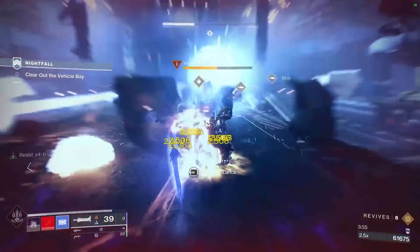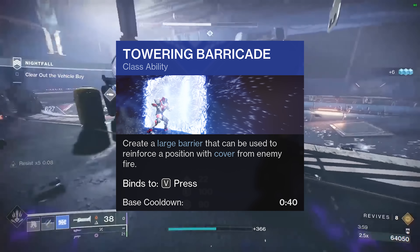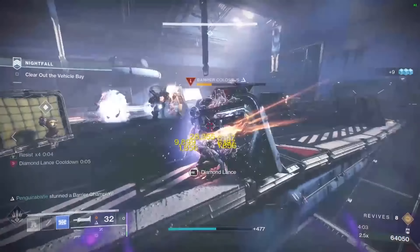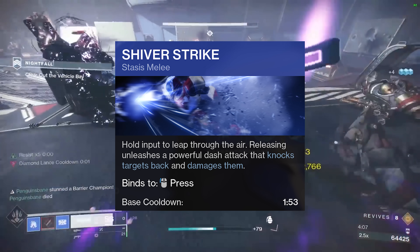Now let's talk about abilities, fragments, and aspects. For the class ability, go with Towering Barricade — it's basically on-demand cover that you have all the time. For the movement ability, it can either be Strafe or Catapult Lift; pick whichever you think best fits you. There's only one melee ability, so we have no other choices, and this won't be used much anyway.